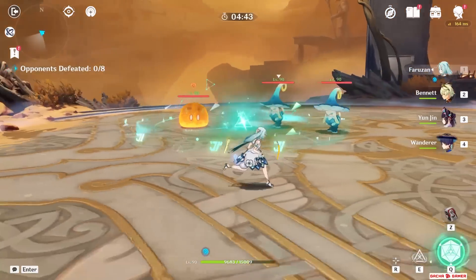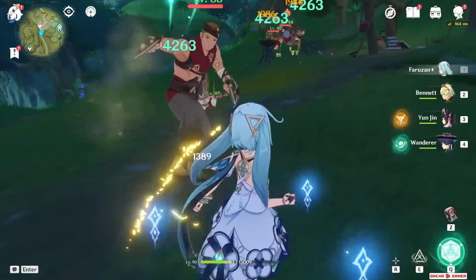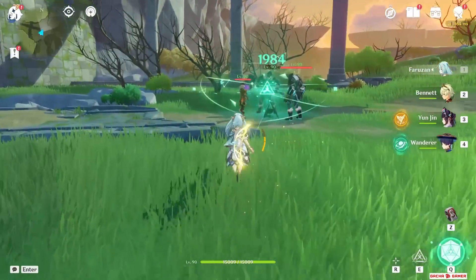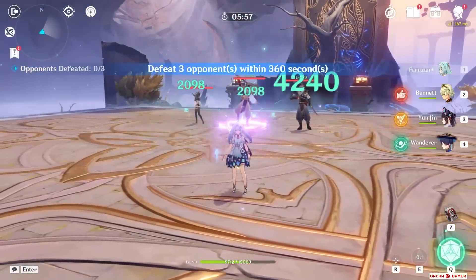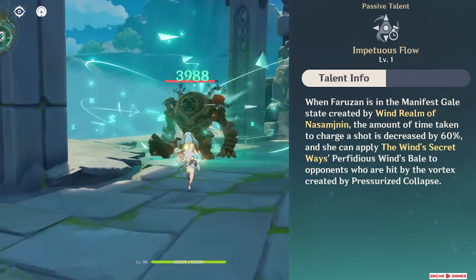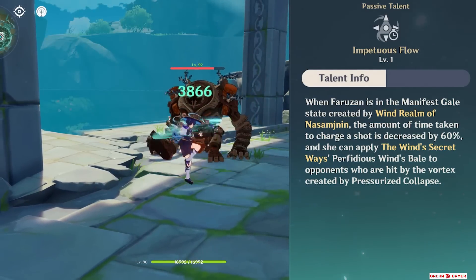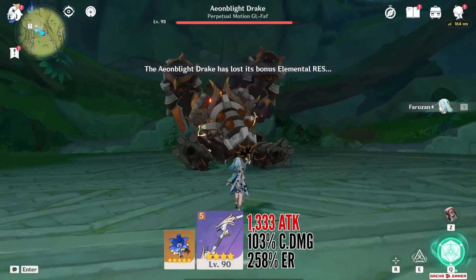What's even worse is that this skill supposedly provides crowd control from that pressurized collapse. You can take a look at this footage and tell me if this looks anything like crowd control you would expect from an Anemo unit. On the flip side, after using her skill, the first passive allows Farazon to increase charge speed of her charge shot and it will also shred enemies' Anemo resistance by 30%. But let's take a look at the burst.